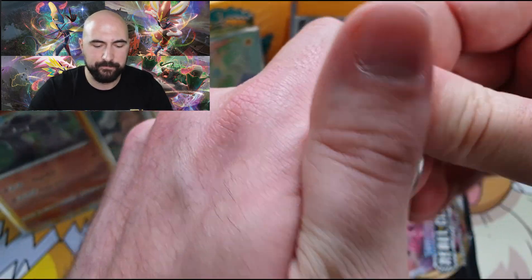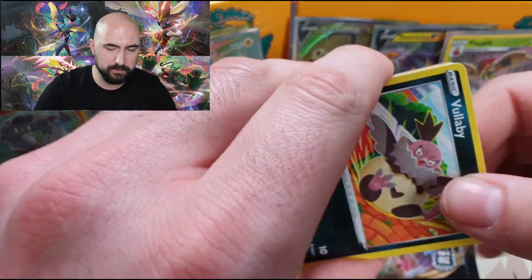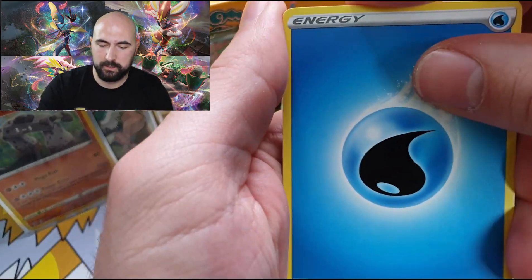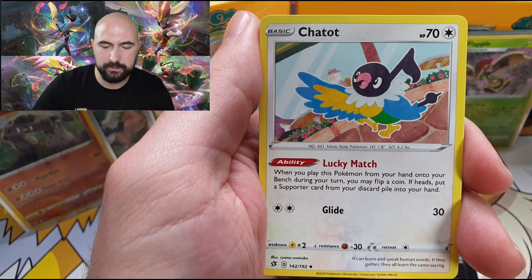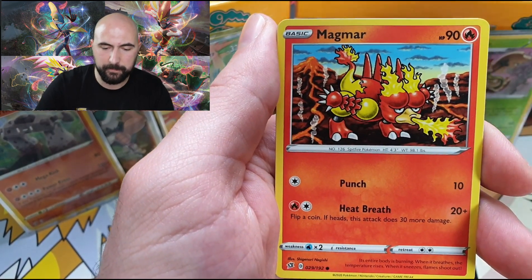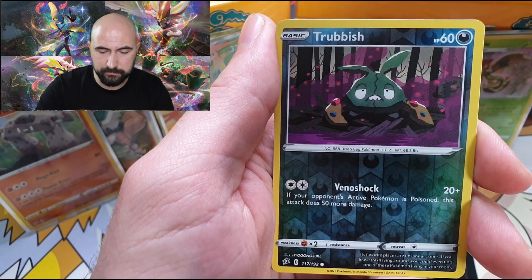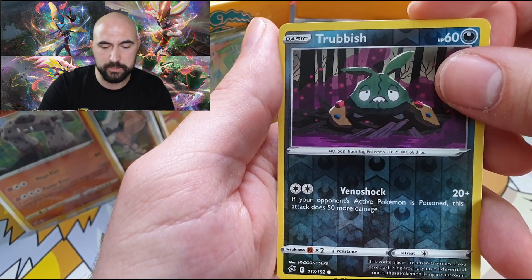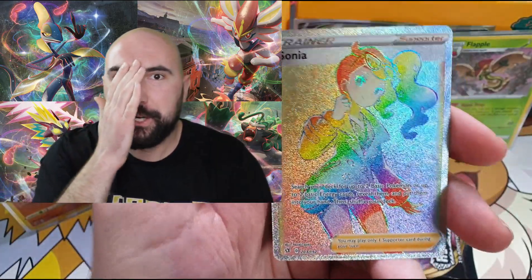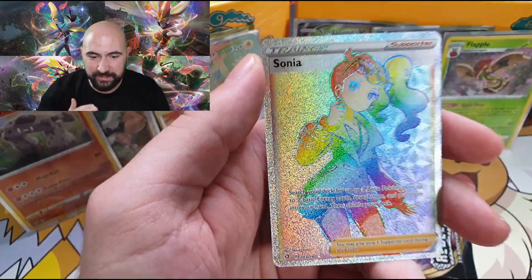Second to last pack guys. Some Hyper Rare — maybe. Some Secret Rare — most likely. Water Energy, Capture Energy, Chatot, Drakloak, a Wailmer, a Dreepy, Magmar, Galarian Mr. Mime, Snorunt — Reverse, just a Trubbish — and a Sonia. A Sonia. Hyper Rare guys!